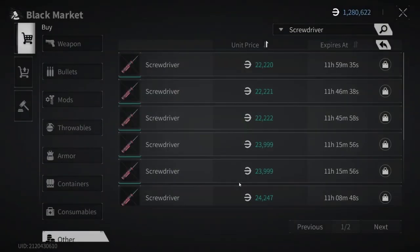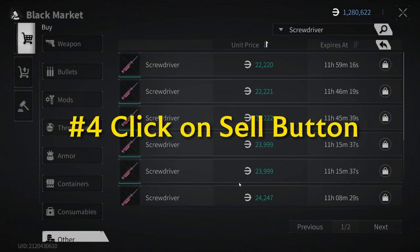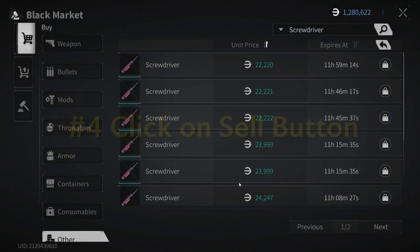The first thing you will see here are the recently posted items — in this case, screwdrivers that are currently being sold at valid prices with durations under 12 hours. The next step would be to click on the shopping cart button with the upward arrow symbol to proceed to selling your own screwdriver.